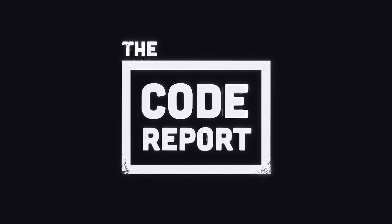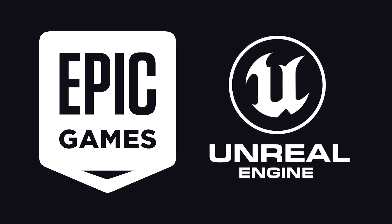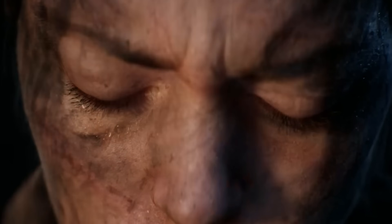It is March 26, 2023, and you're watching The Code Report. Epic Games just previewed some new tech coming to Unreal Engine 5.2, and it's unreal, because it makes 3D graphics look too real.